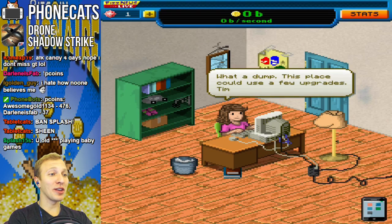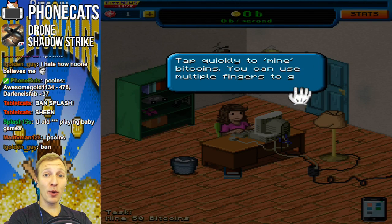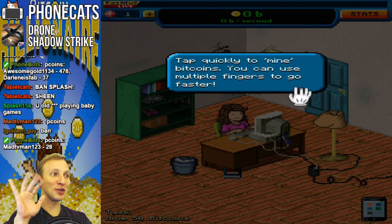So this game is a lot like Cookie Clicker, guys. What a dump. This place could use a few upgrades. Time to earn some cash. Tap quickly to mine Bitcoins. You can use multiple fingers to go faster. And they show them going like that.